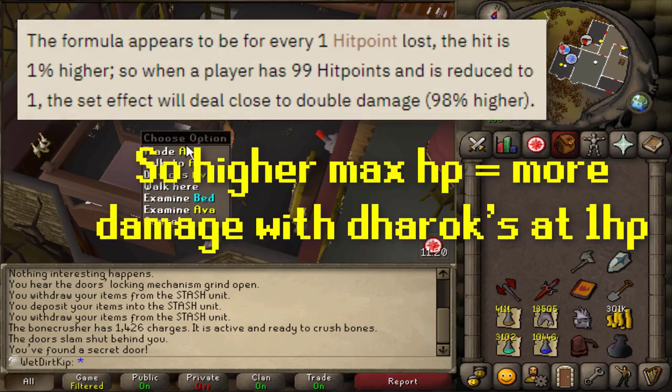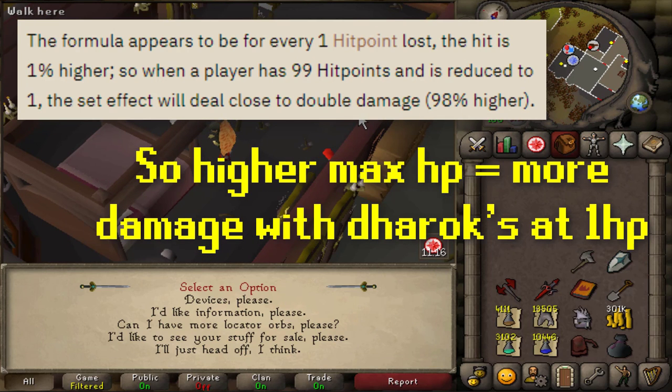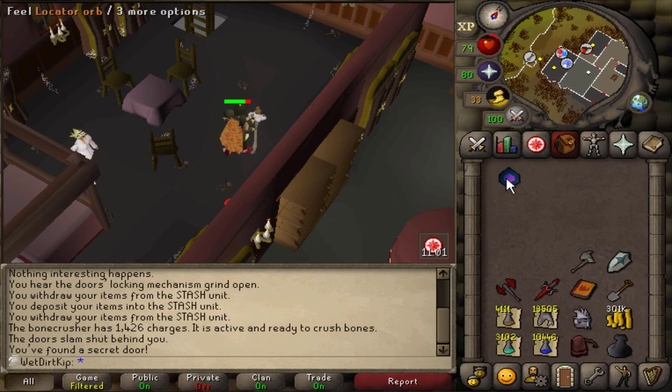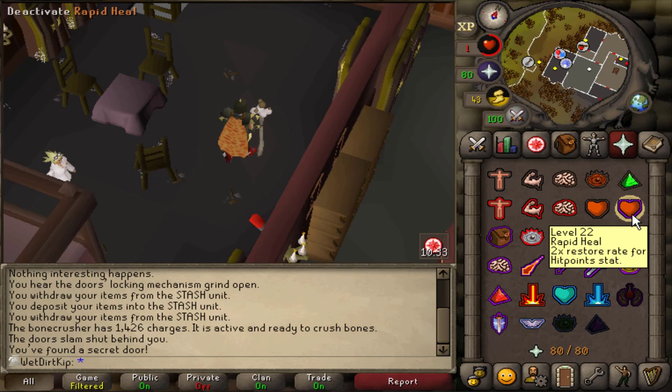If you didn't know, the special perk of Dharok's is that the lower your hit points are, the more damage that you do. So we're going to grab the Locator Orb, which is from Dragon Slayer 2, and with this we can just take our hit points down all the way to 1 — and you can't die when you're using this. It won't let you go below 1 hit point — you just take 0s. Whenever we go to 2 hit points, I'll just use that to go back down to 1, or we could use rapid heal.